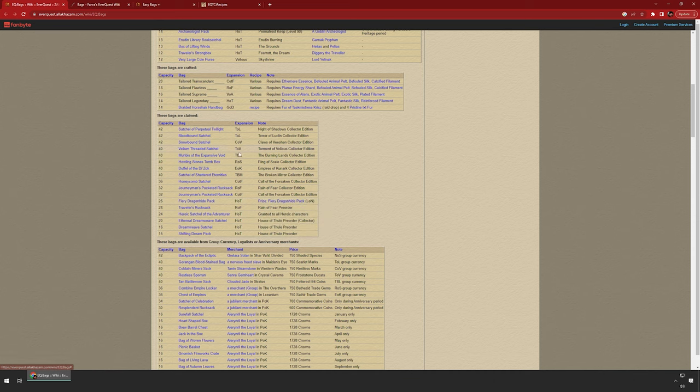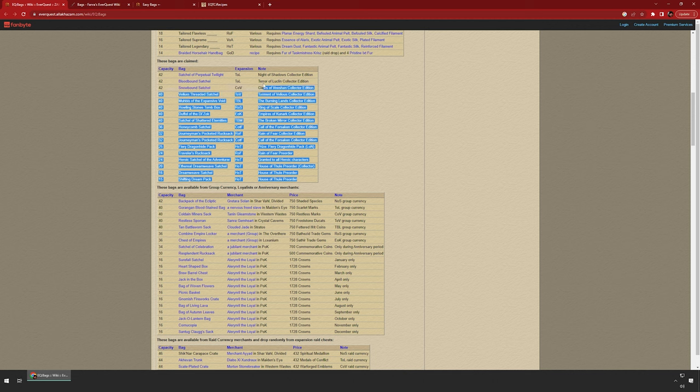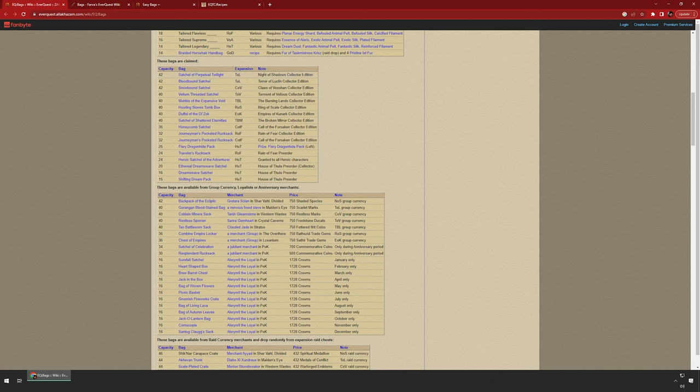It just requires probably 300+ tailoring. And then when you buy each of the collector's editions there's an opportunity to get a bag. The current Night of Shadows collector's edition is a 42-slot bag. Terror of Luclin was also 42. You can kind of see that bag slots are getting larger and larger.